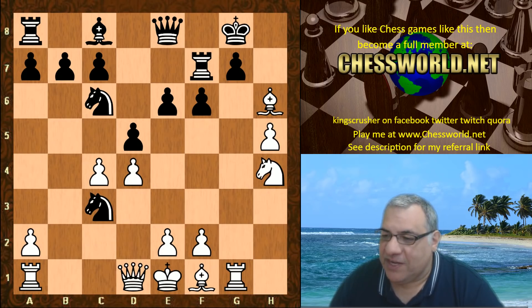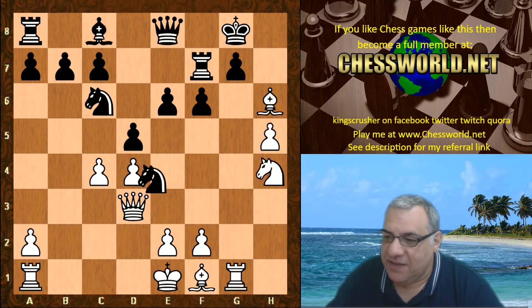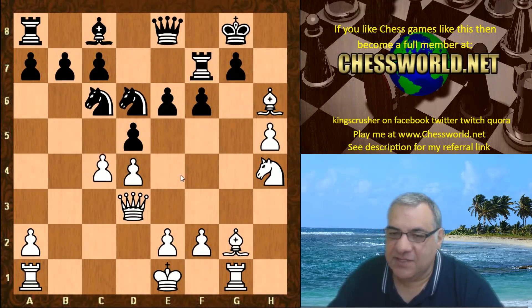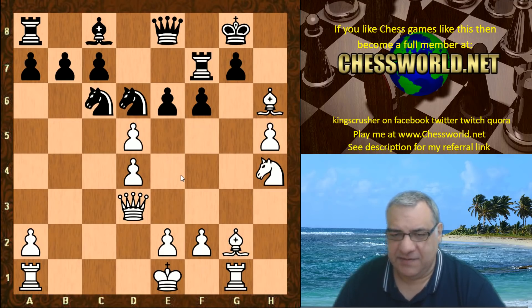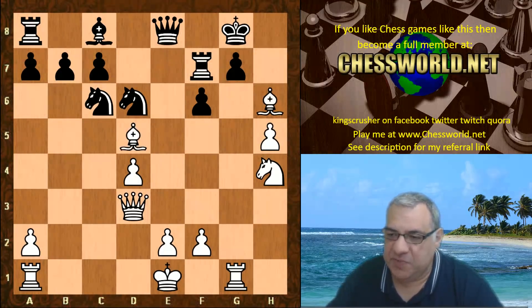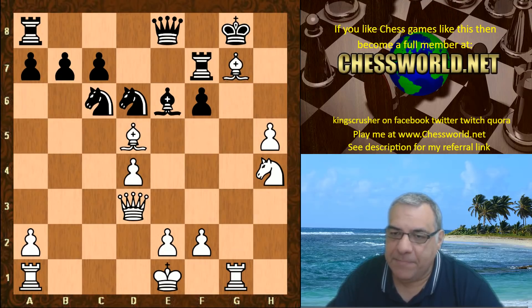Knight takes c3 — maybe Leela didn't really care about that; it was a doubled pawn anyway. Queen d3, knight e4, and the bishop comes to g2 to hit e4. Knight goes back, c takes knight e7 — this is a very interesting position to analyze. For example, e takes, bishop takes — this position could feature a very dangerous bishop takes g7.